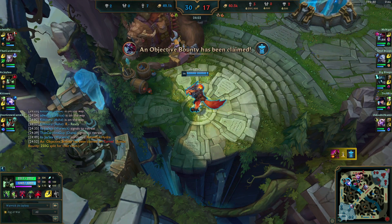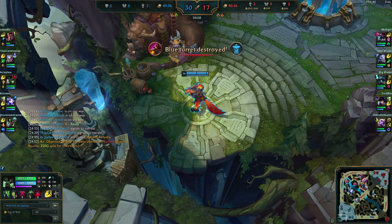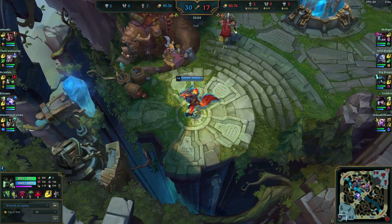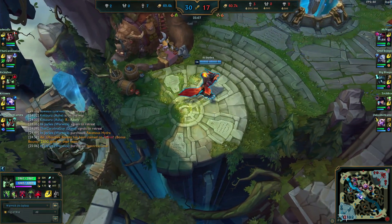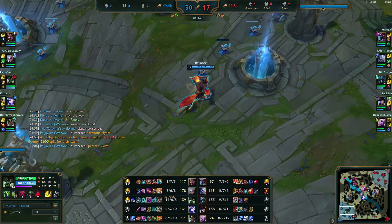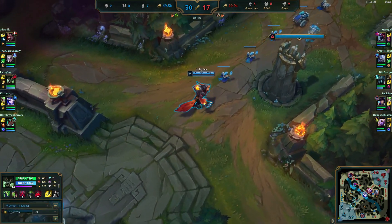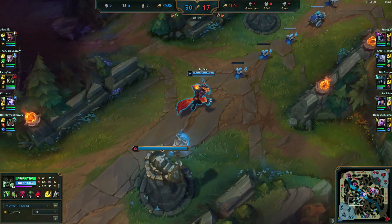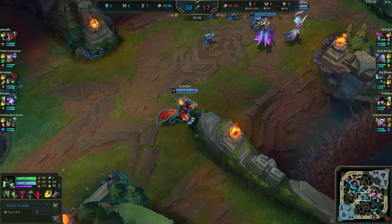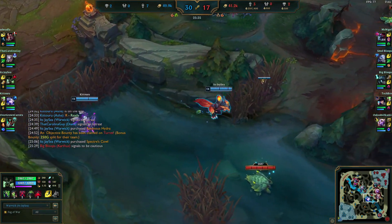We buy Ravenous Hydra — a huge buy. We now have a lot of wave clear, omnivamp, and good AD. We also pick up Spectre's Cowl, building toward Spirit Visage for the healing effectiveness on our lifesteal, Q, and everything else, as well as magic resist for Karthus, Cho'Gath, and all the magic damage sources. We're going to stack everything up and keep terrorizing the map.